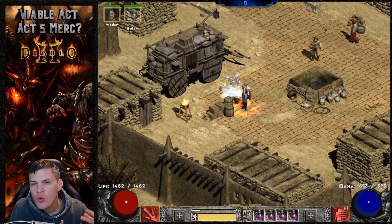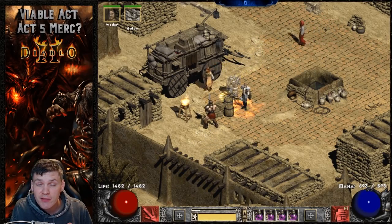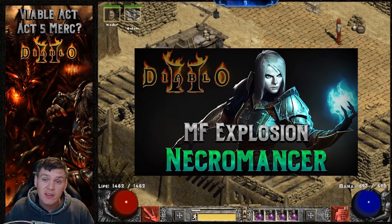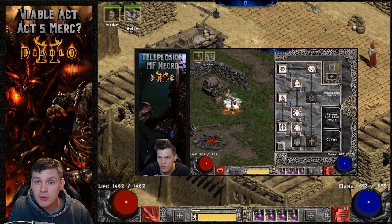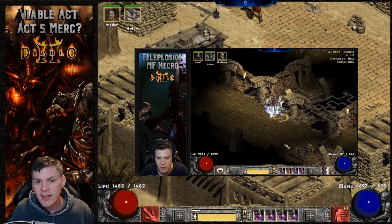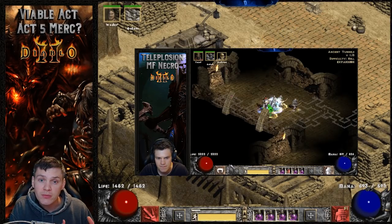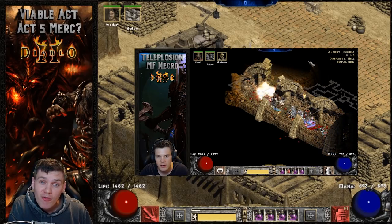I'm going to go over a potential Act 5 mercenary build that's viable if you want to run something very niche and unique. When thinking about which character could make practical use of an Act 5 merc, I settled on the niche summoning corpse explosion MF Necro build I recently released a video on. The premise is using corpse explosion with a hard-hitting mercenary and Amp Damage — teleport into a level 85 area, cast Amp Damage, your merc gets the first kill, and then you corpse explode the room. You support that merc with the Beast runeword, which gives the Fanaticism aura.